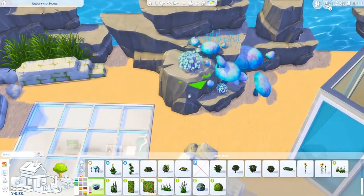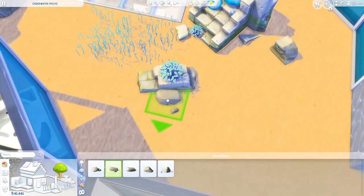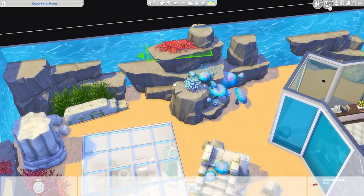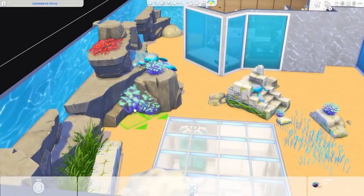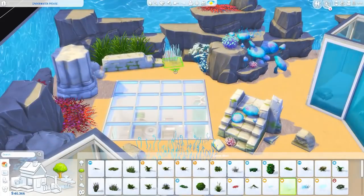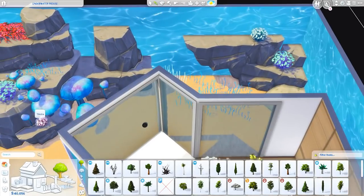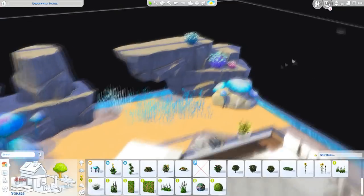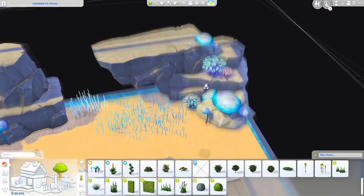Now we're putting in my version of what corals look like in The Sims 4. These are actually plants that can be unlocked if you type in the 'Show Hidden Objects' cheat — they are in the debug category. I mixed them in with some Romantic Garden plants as well as some seaweed to make it look like a realistic underwater environment. These plants are decorative plants that come with the alien planet in Get to Work, Planet Sixam. I plopped them in some nice little corners, utilizing the views from the windows to determine where I placed individual plants.